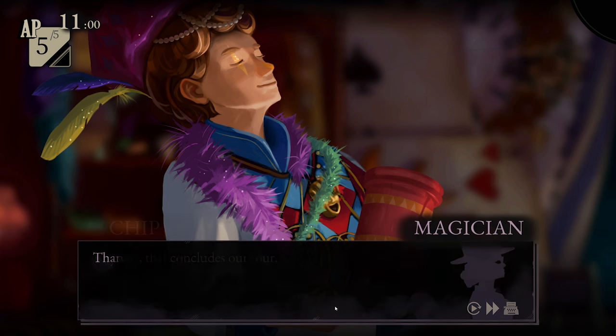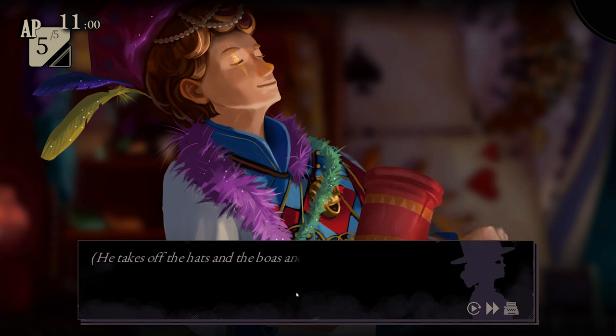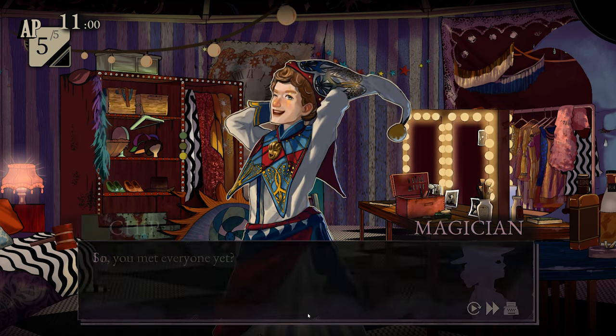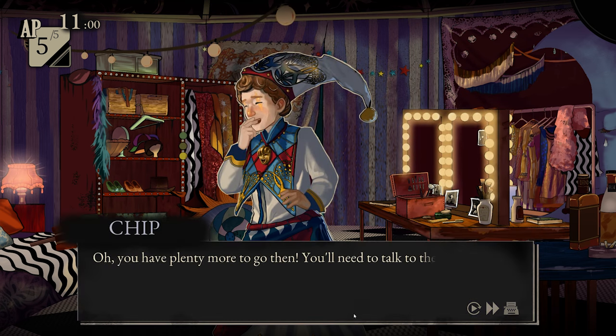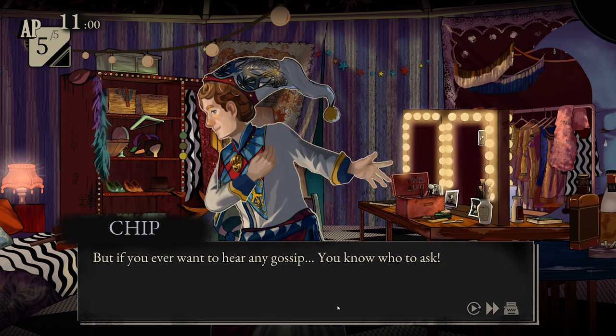He takes off the hats and boas and piles them on the couch. I hand his hat back to him and he puts it back on with a grin. 'So, you met everyone yet?' 'I met Alice and the boss, obviously, but they were kind of busy.' 'You've plenty more to go then. You'll need to talk to the sisters and Rolf and... well, I'll let them introduce themselves. But if you ever want to hear any gossip, you know who to ask.'